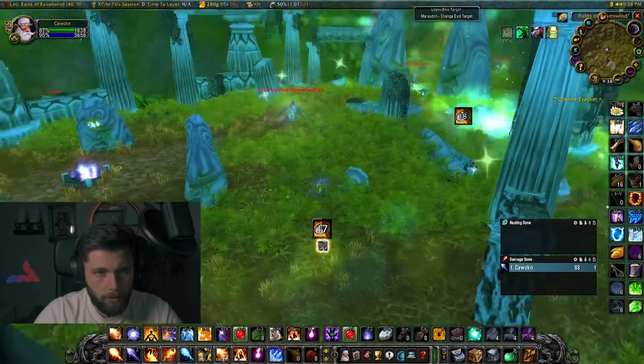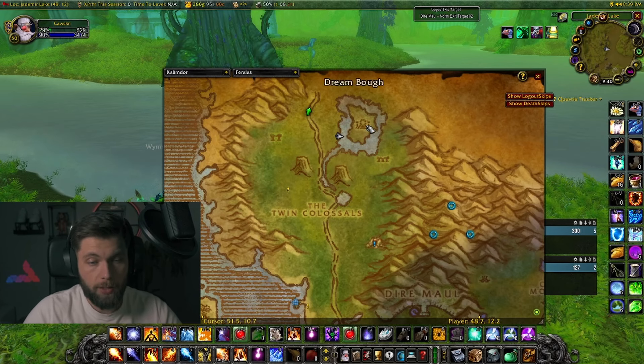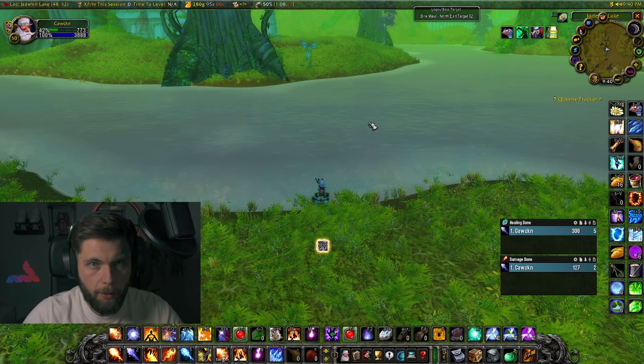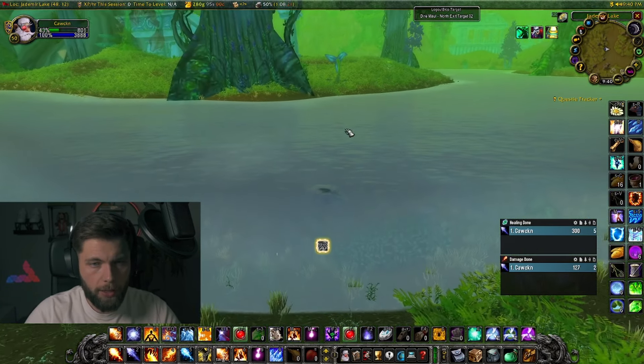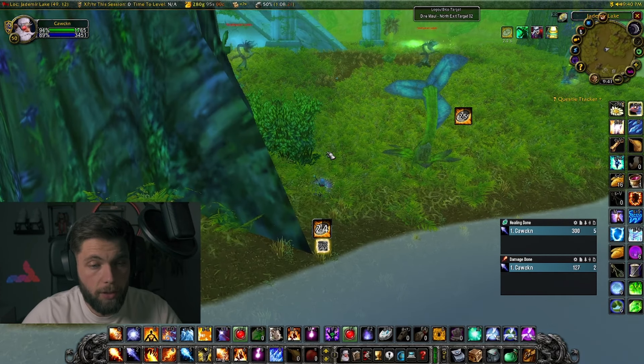At around 40.9 there will be a rescue quest as well. For maximum efficiency: grab the egg, kill the boss, move on, grab the intelligence report, move around, grab the second intelligence report, take the book, grab the paper, check the rescue quest before heading back, and kill bosses if they're up. This is really only practical for a pre-made group — if you're just forming a group it's hard to coordinate, so just do everything in order and you'll have pretty good efficiency.